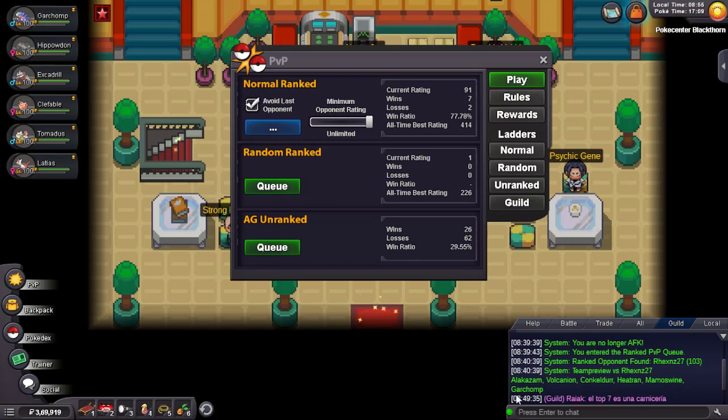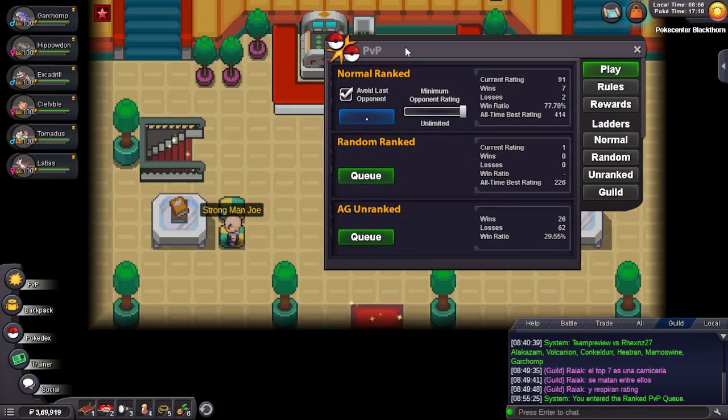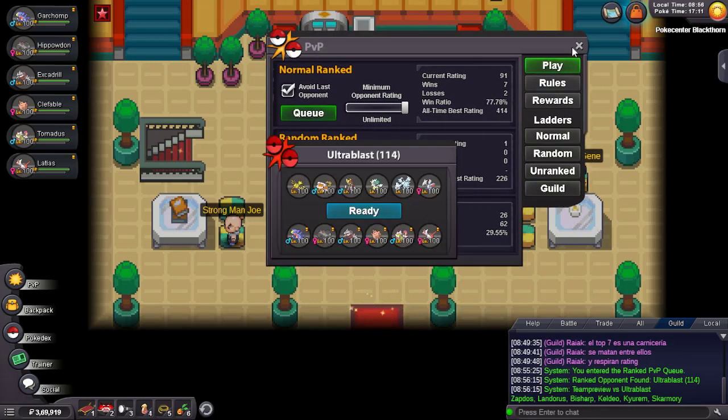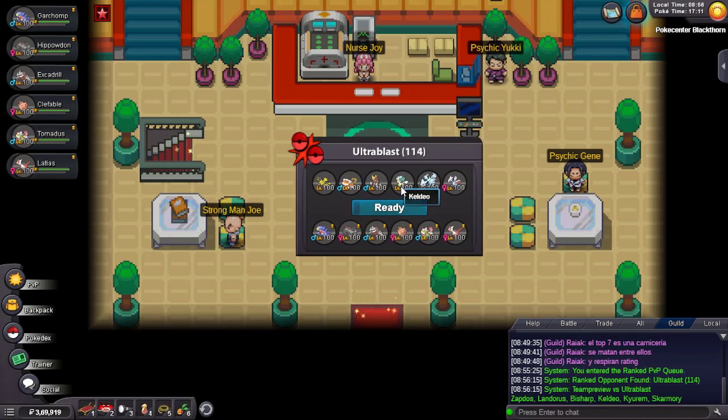That guy was using Poison Jab on an Impish Garchomp — it's a nice set but useless. It was doing like 40 percent or so to Clef which did nothing. Here we found our next opponent and he's using a Christmas Keldeo — wait, how can we get a Christmas Keldeo? I don't get it. I might need to look into this.